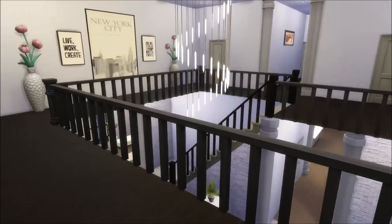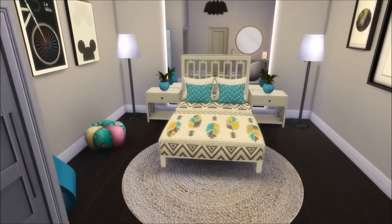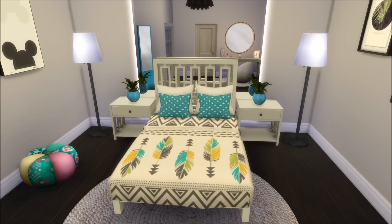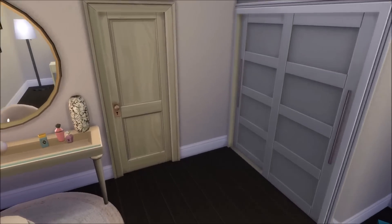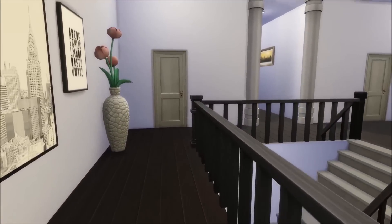Going out the door and to the left, we have the first guest bedroom. This house only has five bedrooms: two guest bedrooms, two children's rooms and the master bedroom. I really love the color combination with the blue, the white and the black, and the little Mickey painting of course, because I am a real Disney freak. I really love this room — I think it's one of my favorite guest bedrooms I've ever made. And here of course a little seating area for your Sim to do their makeup, and a wardrobe as well — I think every bedroom has its own wardrobe except Kim and Kanye's, who have a walk-in closet.